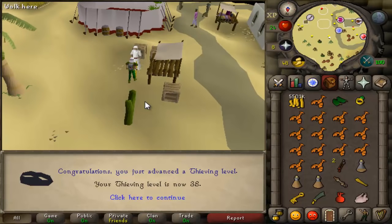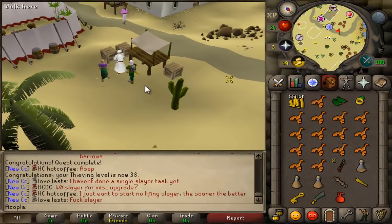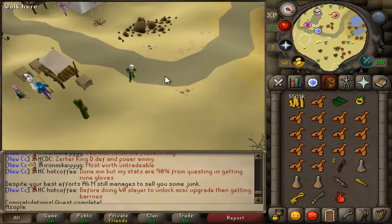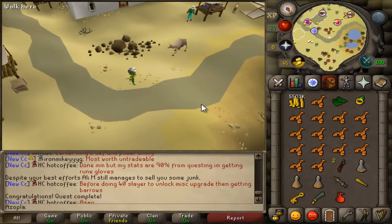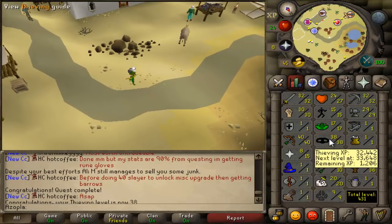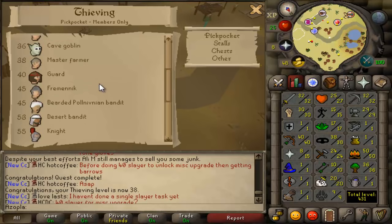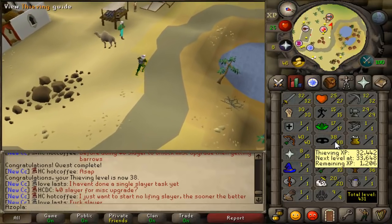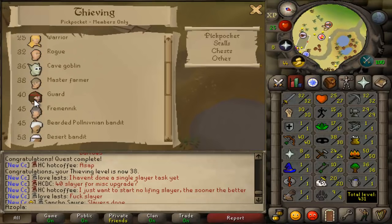Fuck yeah. So now I just need four levels to get to 42 for the Temple of Ikov. But the best part is I got this raw chicken - Ali Morsan, every time you talk to him, he always sells you some shit, and then he gave me the chicken. But anyways, I got to get a maple blackjack and I can start blackjacking - that's like the best XP in the game. Actually, I have to get to 45 in order to - or there's something I can do at like 37. I have to re-look up the guide. But once I get to 45, you start getting the really, really good thieving XP.